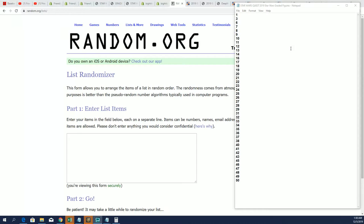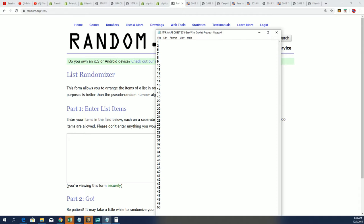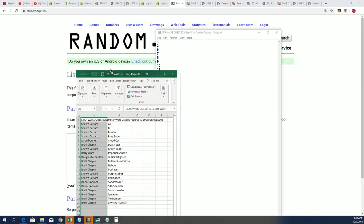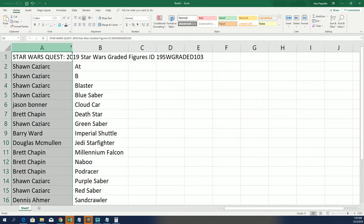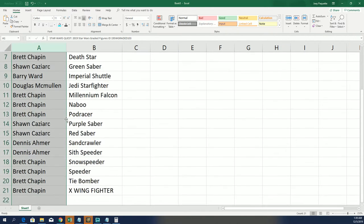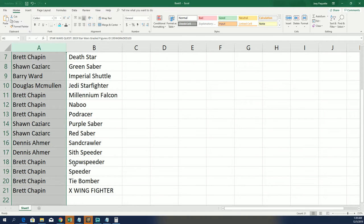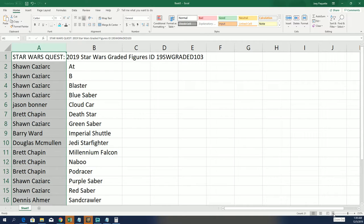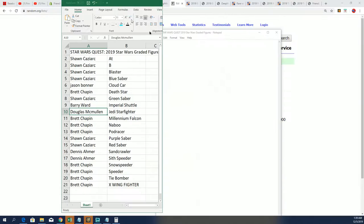Good luck everyone in Star Wars quest with a graded action figure box break 103. Everybody selected their characters and stuff right here, so you can see everybody's got their sticker selected — that's what you want to have happen. Let me see, why does it say B? What does that B mean? What's that all about? I'll figure that out right now.